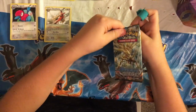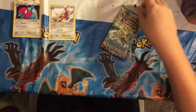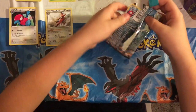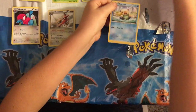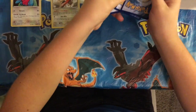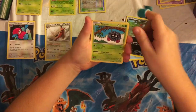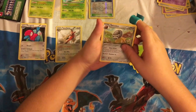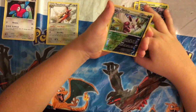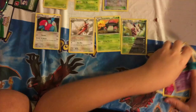Steam Siege packs are always hard to open. Okay, here we go. This pack starts with an Oshawott, a Pangoro, Tangela, a Joltik, a Larvesta, a Shieldon, a Bibarel, Tangrowth, a Reverse Holo Shiftry, and the rare is an Amoonguss. So I'm going to summarize the pulls I got in this.